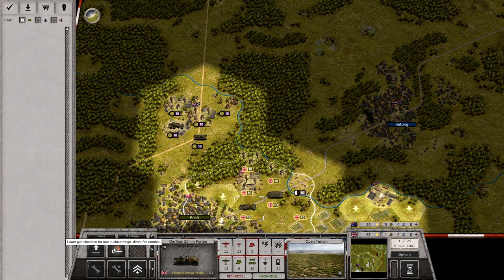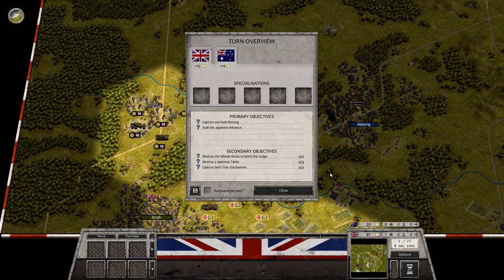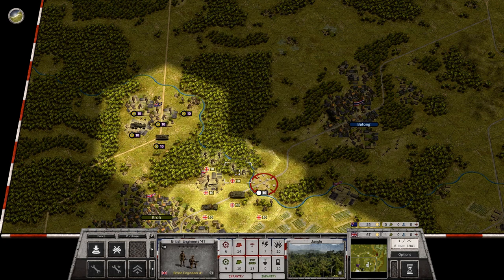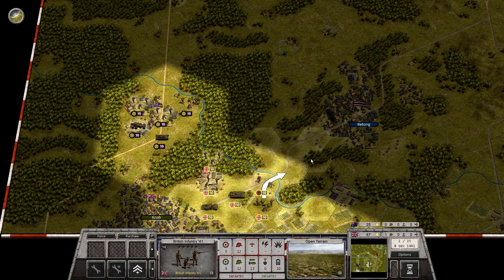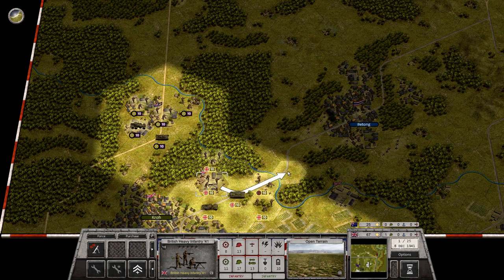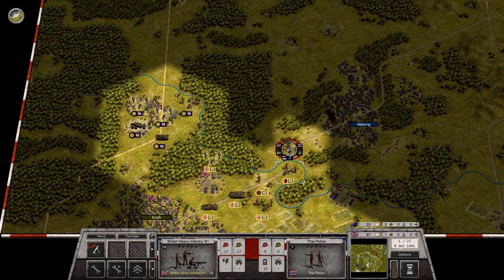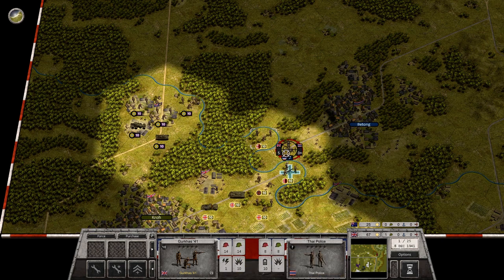We can switch the gun to anti-aircraft mode for now. That's all for our deployment points, so let's end deployment. The first thing we can do is clear this minefield and start to advance. We don't have any recon, which is a bit unfortunate. Let's move in the heavy infantry first, and bring in an additional unit to demonstrate the use of supporting units — sometimes you can have flanking attacks.